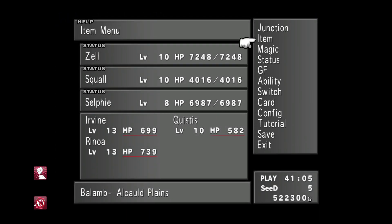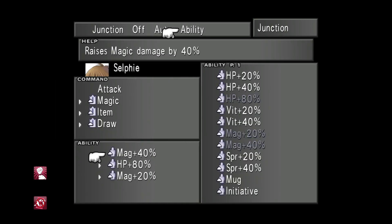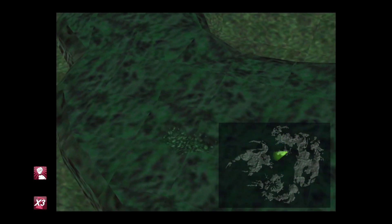This RNG manipulation method was discovered by and brought to our attention by one of my viewers, Ryan Monteith, and it has been suggested that henceforth this method should be known as the Monteith Method.